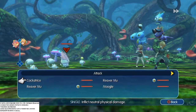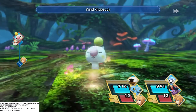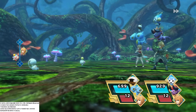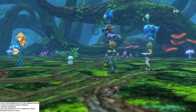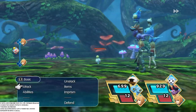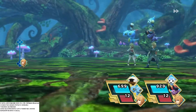We gotta take out that Cockatrice first, because that thing has Death Peek. Alright, the Lethean Punch missed — that's not bad. The Moogle... to prism that one, you have to restore its HP, but we've already got one.